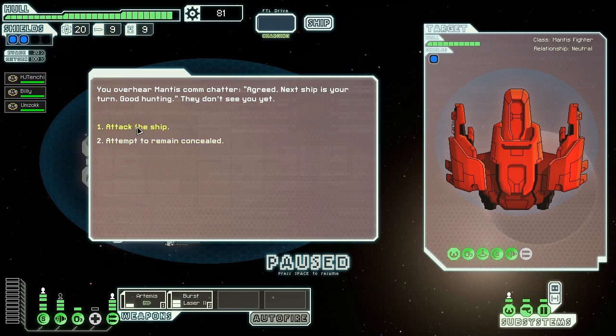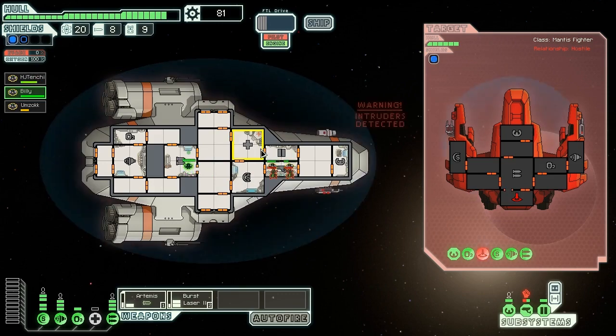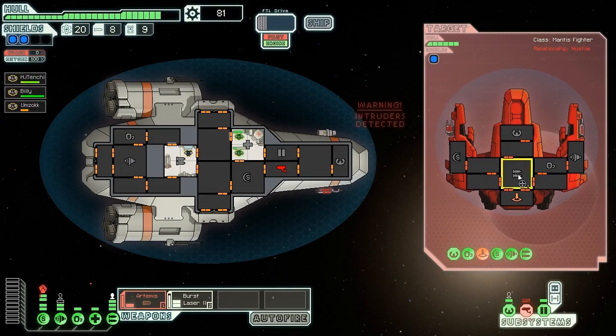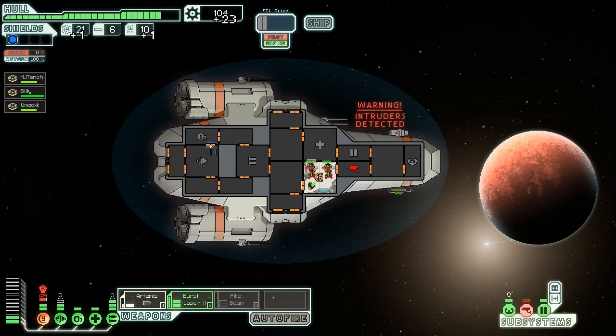Mantis comm chatter — they don't see us yet. Attack! Boarders arrive — they're going full on. Umzok run away! We take out their stuff and attack full on. We took out the ship — it's exploding. We got a pike beam! I don't even know what that is, but lots of scrap. Now we're kicking ass. Umzok's getting his vengeance. We almost lost Tenchi — that's a bad thing. Let's get our sensors back up. Good job guys — heal everybody up. Billy, you're actually fine. You came out of that unscathed.